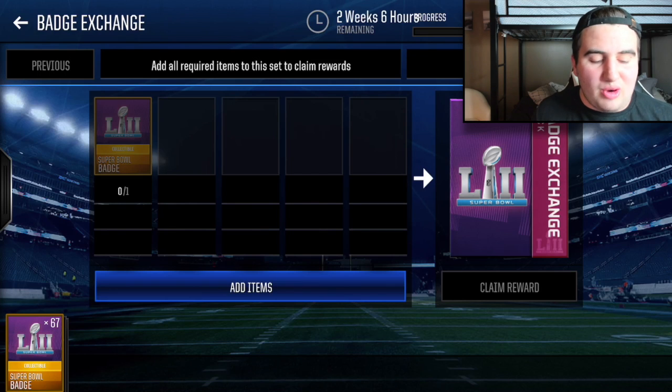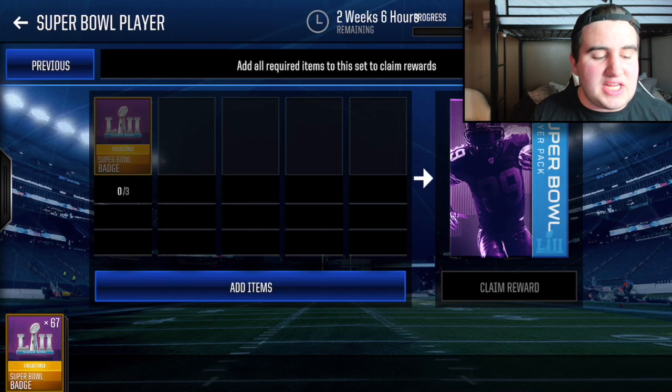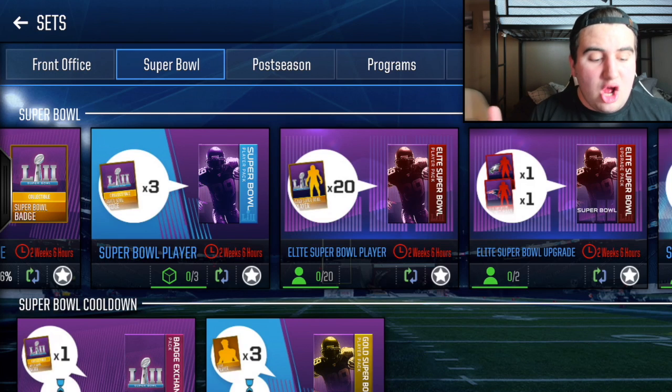Let's say you grinded hard all day on live events — you probably got about 10 badges. With those 10 badges, you put them all into the exchange. You spent about 10 minutes doing this set a day. Plus any other achievements or first-time wins, you'll probably have about 30 to 40 Super Bowl badges if you grind consistently in a day. With 30 to 40 badges, that's going to get you 10 to 15 Super Bowl players, and 20 golds get you one elite — so potentially up to 15 gold players per day if you're free-to-play.